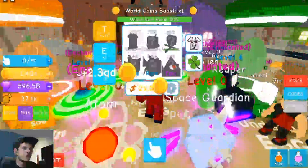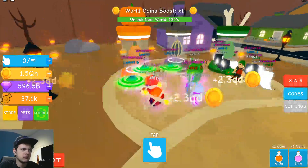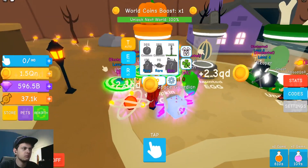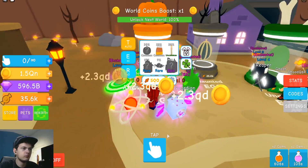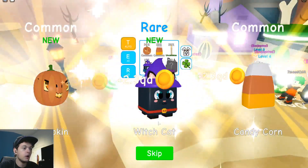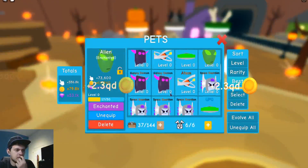Here are the eggs: 25,000 to open that one, 1.5 million — that looks like a really cool pet — and this one costs 500. Let's open like three of these real quick and see what we get: candy corns and some candles, a little more. Oh, we got a witch cat! Okay, how strong are these pets? If they're not that strong, I kind of don't care about them.